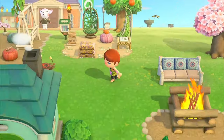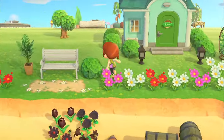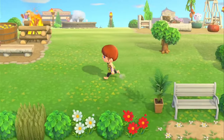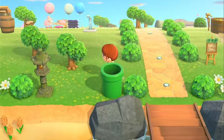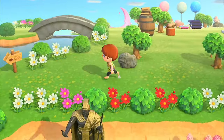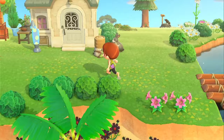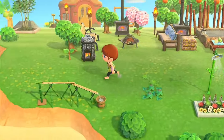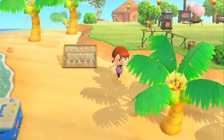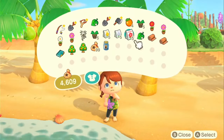Cherry blossom season is between April 1st and around April 10th. Look how cool the pink trees look! The hardwood trees turn pink but the fruit trees do not. If you like the cherry blossom trees, plant a bunch of hardwood trees and between April 1st and 10th you can have them all over your island — they are really pretty. Okay, we're just looking for Sahara, a camel, so she should be easy to find.